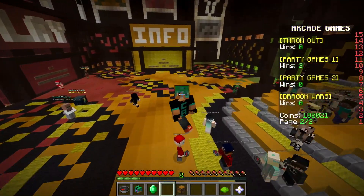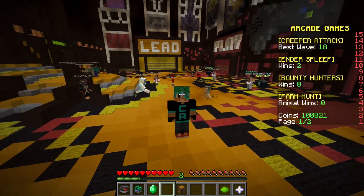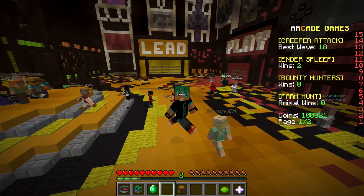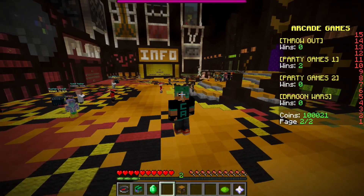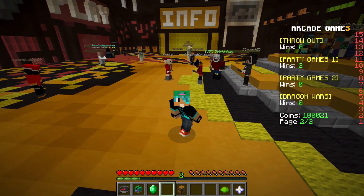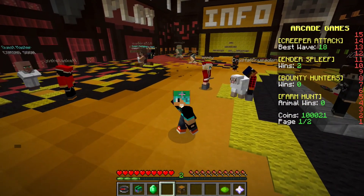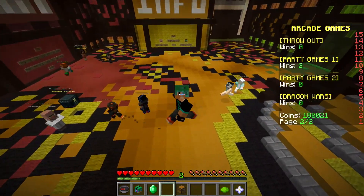Hey guys, welcome back to my channel and welcome back to Inside Out Build Battle week! Today we're going to be building another Inside Out character. A lot of you guys have been requesting certain characters — I hope to get through most of them, not all, but most. Today we're doing Fear, and I'm really excited because he has these really big buggy eyes and he looks kind of funny.